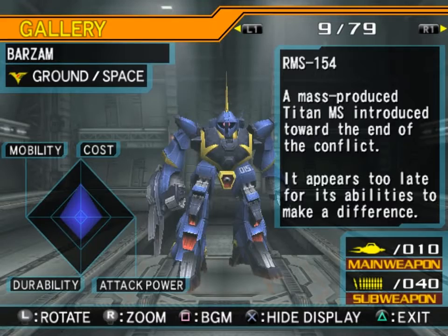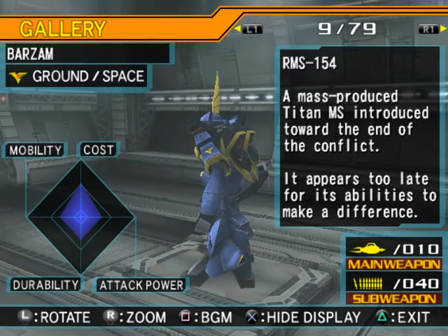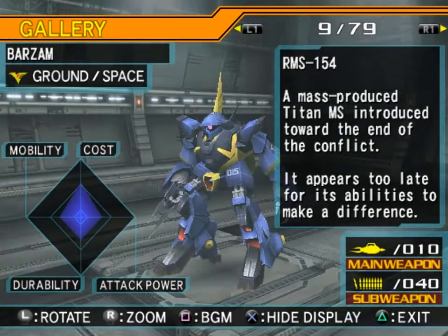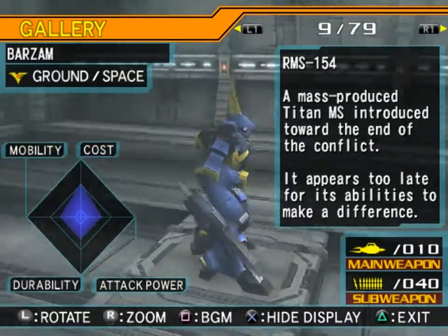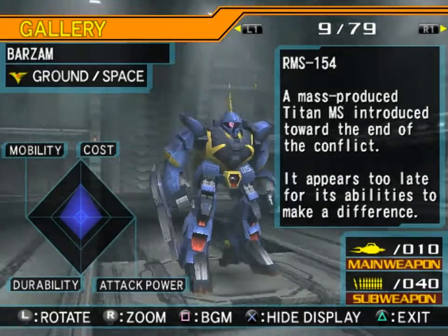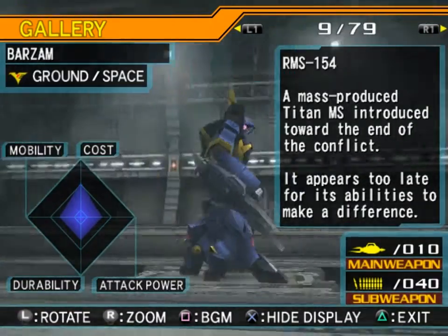And the RMS-154 Barzam — a mass-produced Titans mobile suit introduced toward the end of the conflict. It appears too late for its abilities to make a difference. It has the standard Titans colors. I kind of wonder why other suits didn't have them, although one reason this one might is because it is based off of the Gundam Mark II.